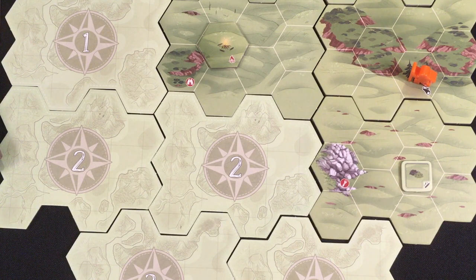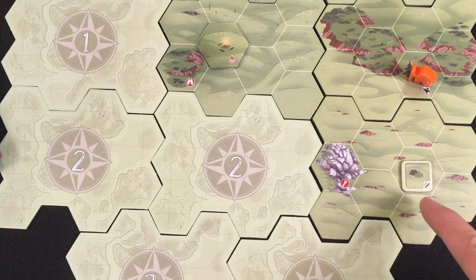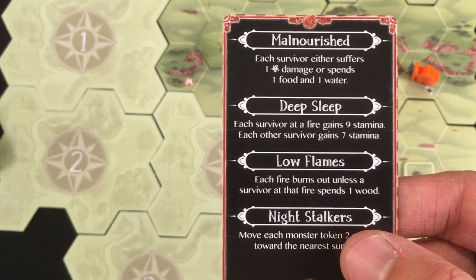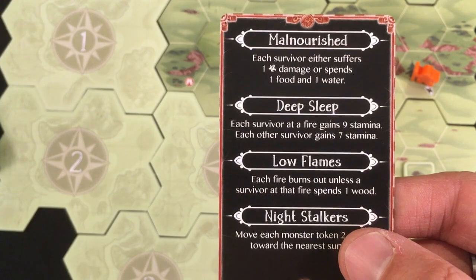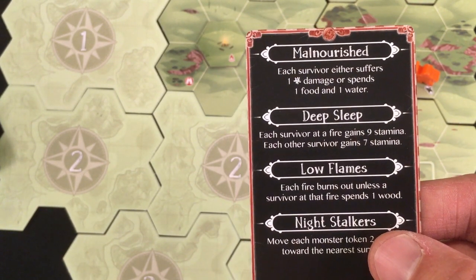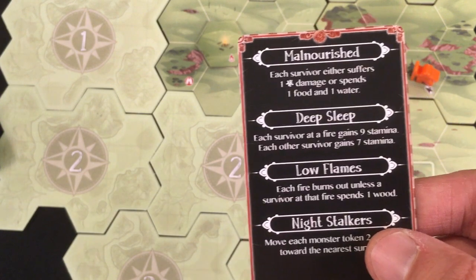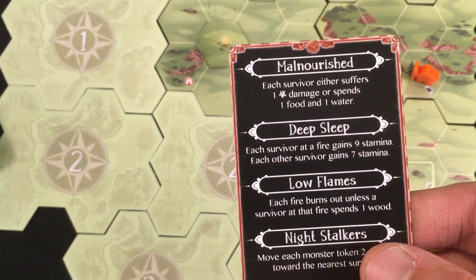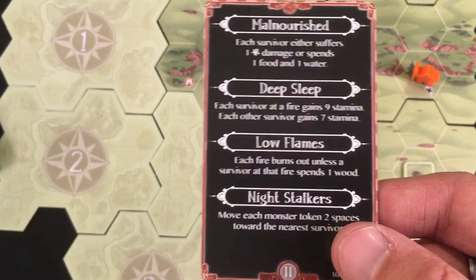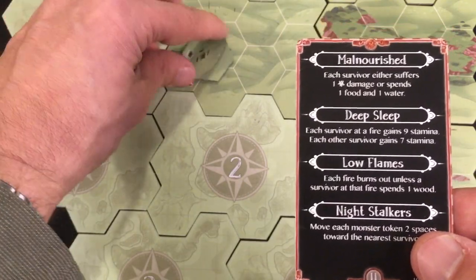I don't actually have room for it, so I'll stop with two stamina and hope the night card makes me spend some items, freeing space. And there it is — the night card makes me spend one food and one water or take a sickness damage. I have no medicine, so I definitely spend it. I gain seven stamina. I'm out of the fire, so now at nine stamina. And then each fire burns out — that sucks. I can't cook my meat unless I actually get wood to build a fire.